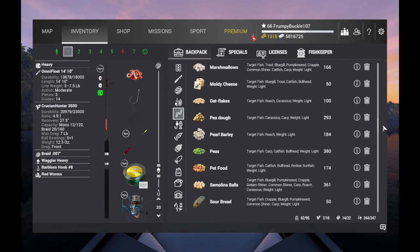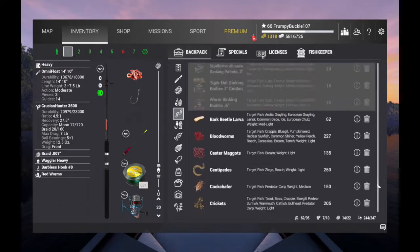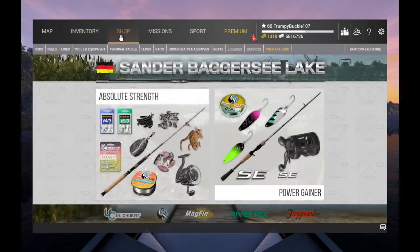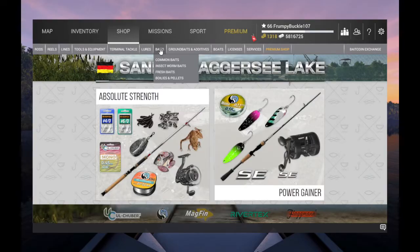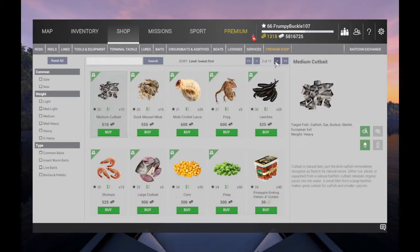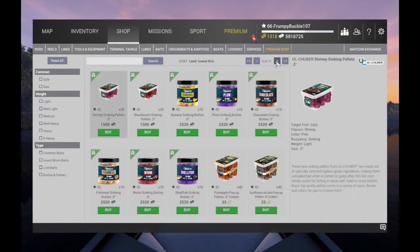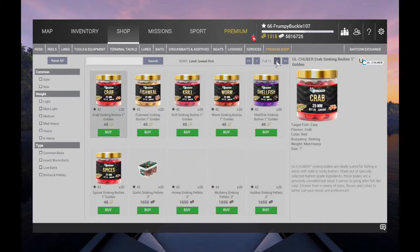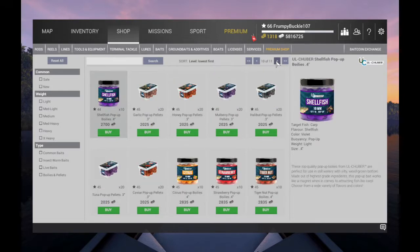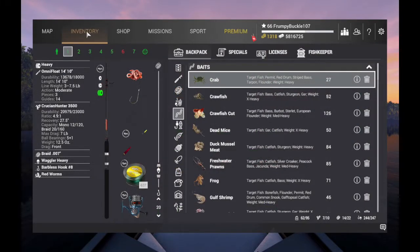One thing nice about this local bait shop here — beautiful shop. Eleven pages of bait. We got it all. This shop handles it. You got what you need here. Gotta love it. One of the best bait shops in the game.